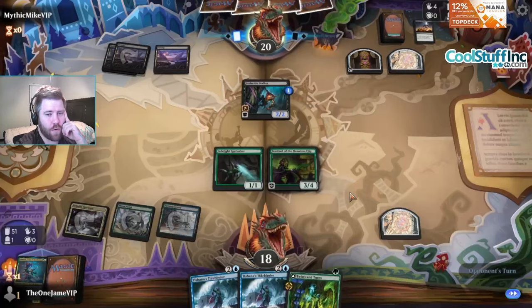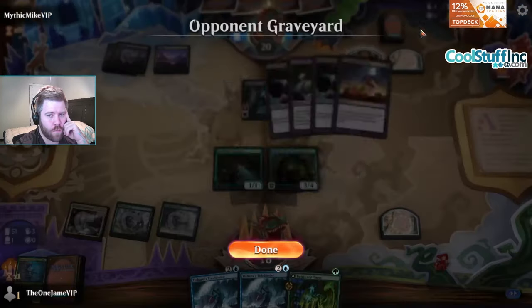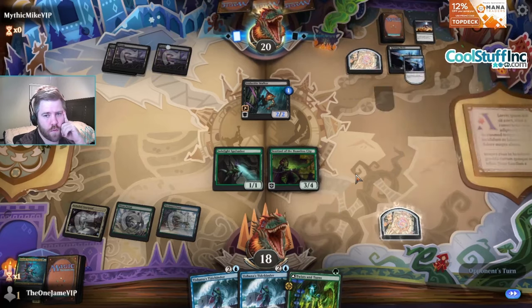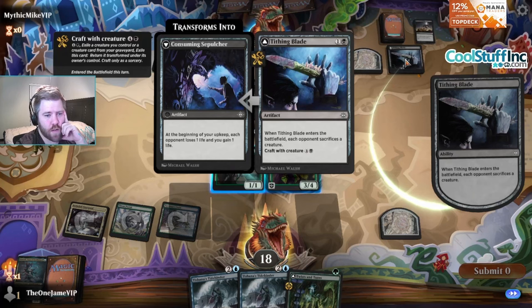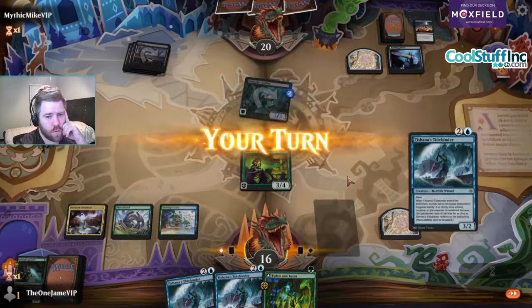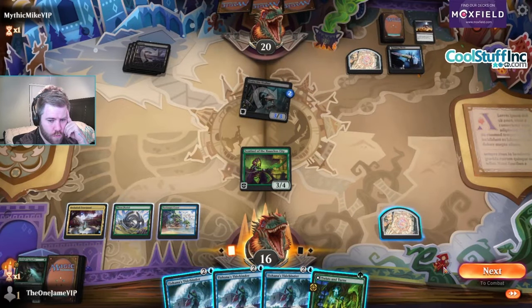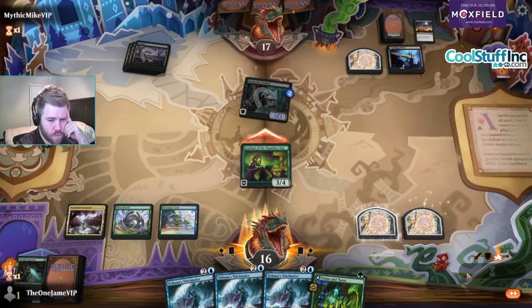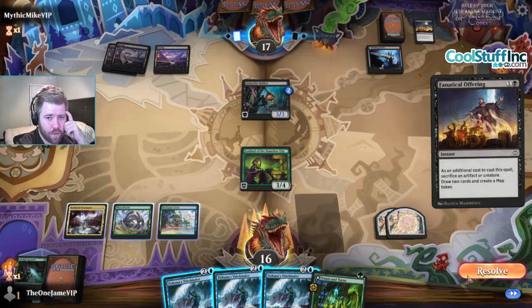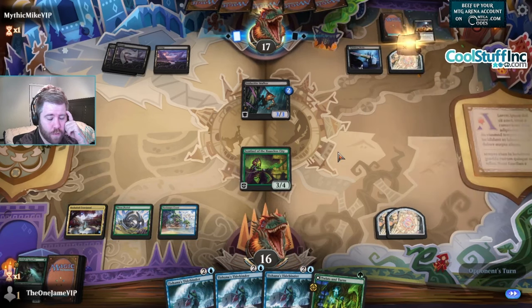Let's see if they have another Annihilating Glare in hand. It says pay four or sack an artifact or creature. This is a two mana card that says each opponent sacks a creature - I will sack Jadelight Stalker. I want to Tidebinder the Stalker so it doesn't get even bigger. Seems like opponent is playing a low-to-the-ground mono black sack deck - gives you Cat-Oven flashbacks, though what's happening right now is not nearly as good as Cat-Oven. But it still looks fun.